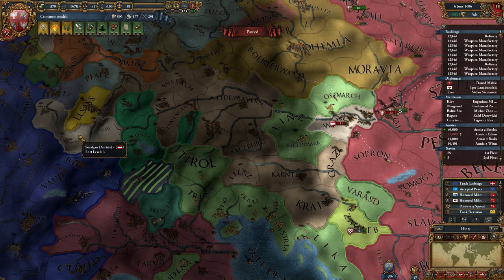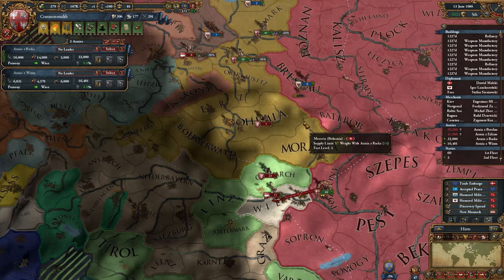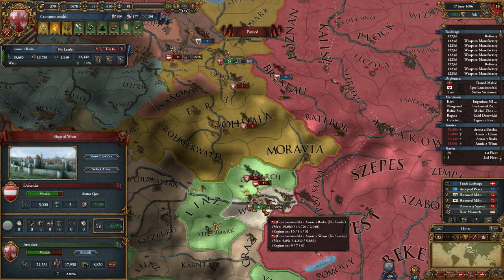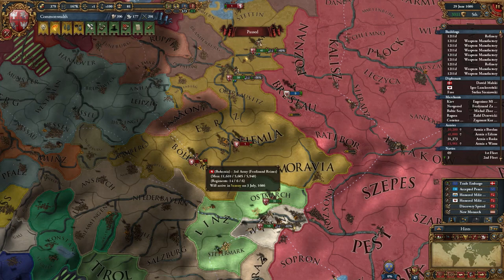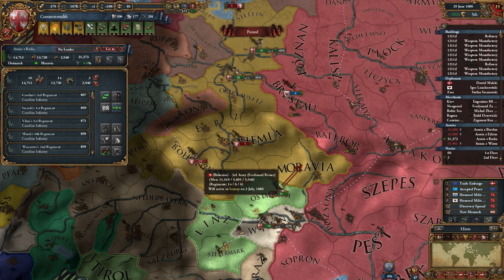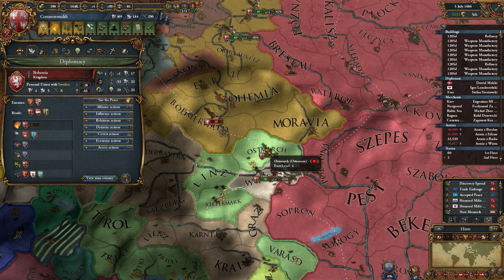Austria is down to four provinces — I'm surprised the Ottomans didn't wipe them out yet. I might as well move in and take their capital, that should give me some decent war score. I don't need 48 regiments in here. I actually want to destroy these armies up here. That was a lot of war score from a very easy fight. I want to catch that army but they are moving west — now north — now they changed their mind.